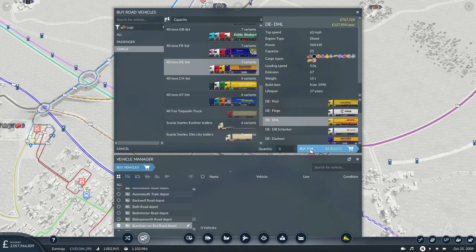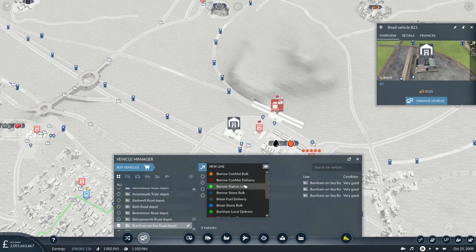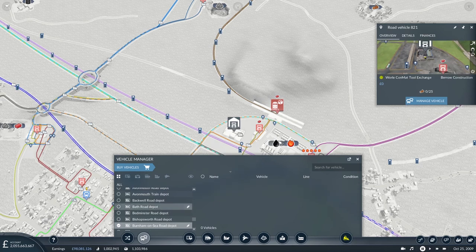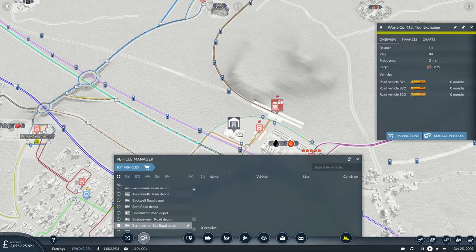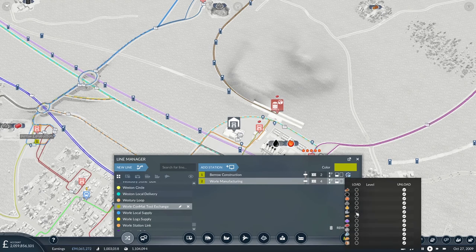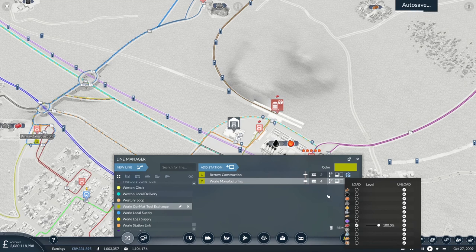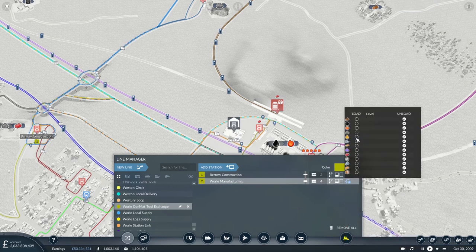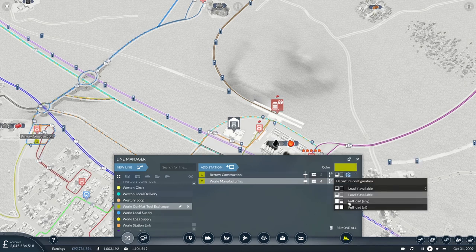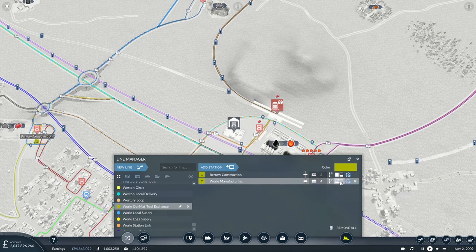We'll buy three of you and set you on to the Wurl Conmat Tool Exchange. I do actually want to work this line so it only picks up the conmat from here and can unload everything. We've got the autosave. And in Wurl it will only load tools. We could set a wait-on-full for both ends - I don't want them waiting for too long.